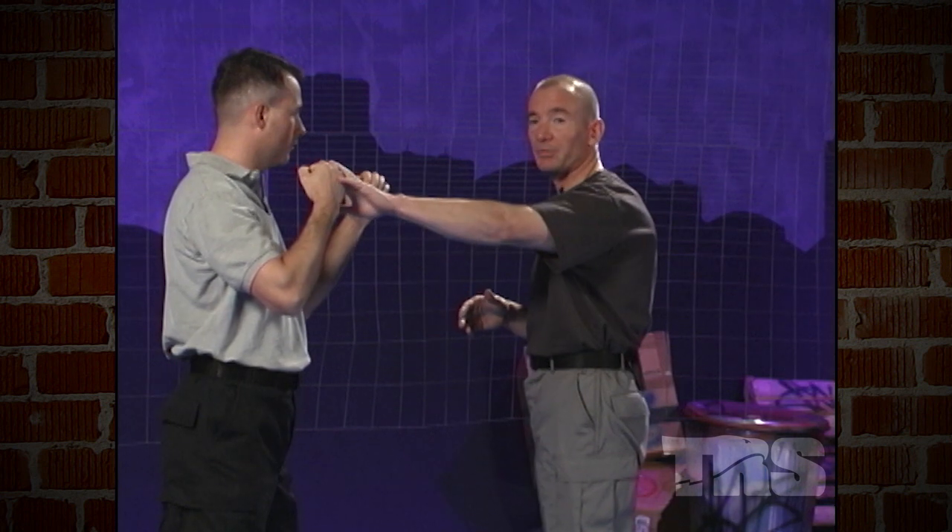We also have to imagine the fist as a weapon. So we've got intent, target, and weapon — three elements so far. Now every weapon needs a delivery system. In this case it's primarily going to be the arm. Of course, if he's punching correctly he's using good body mechanics — there's more to it than that, but that's not the purpose of this discussion.